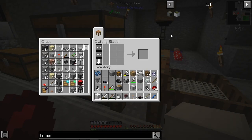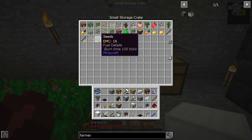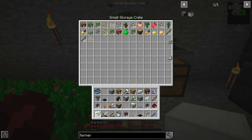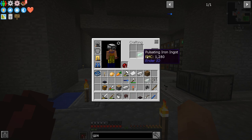So we have the farmer now. We need some seeds. Where would we find seeds? Seeds are in here. We have one seed. That's not good enough. We need some more seeds. I didn't think about that. Okay, we got our pulsating iron. So we will turn that into item conduits in a second.